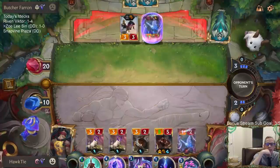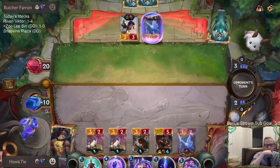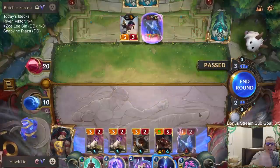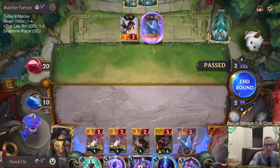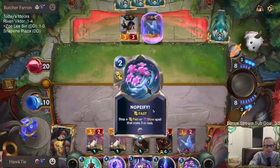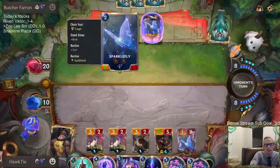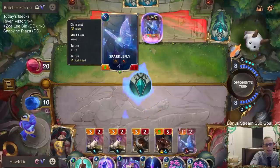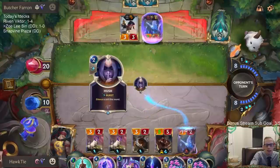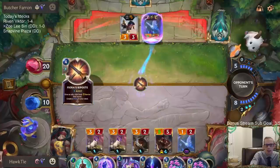Nopeify and Deny just don't do anything — everything in Targon is burst speed. They only printed burst speed spells in Targon. So I needed to stun the Sparklefly, get rid of the Spell Shield, and it would have been nice to draw a Bastion.